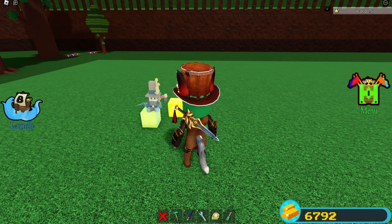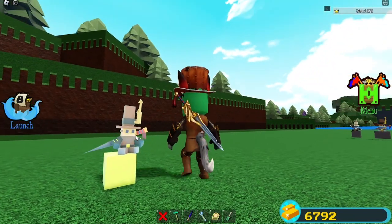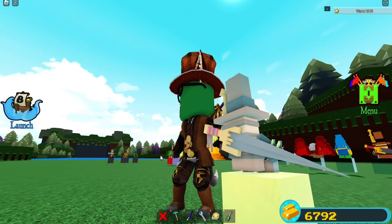As you can see, we have a golden ChillThrill plushie, and it just looks a little bit more shiny than it regularly does.